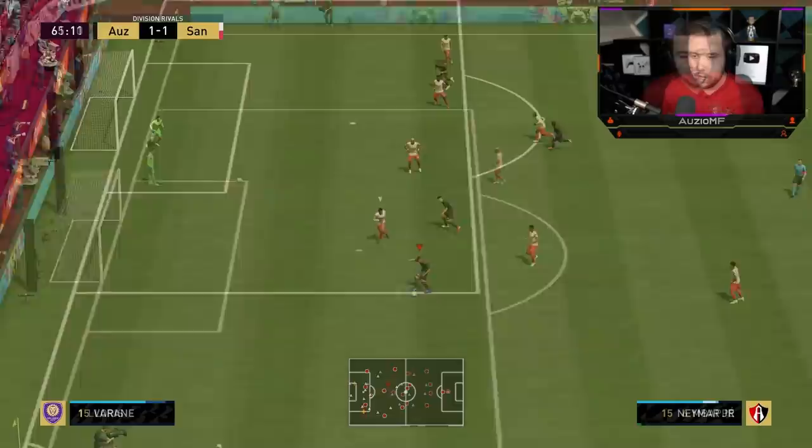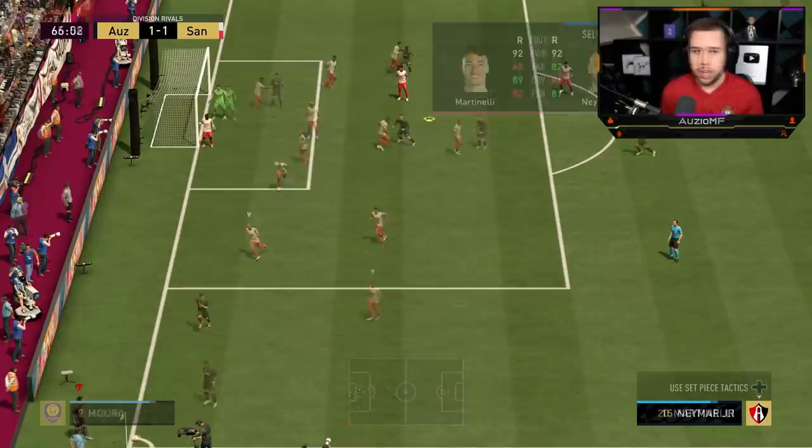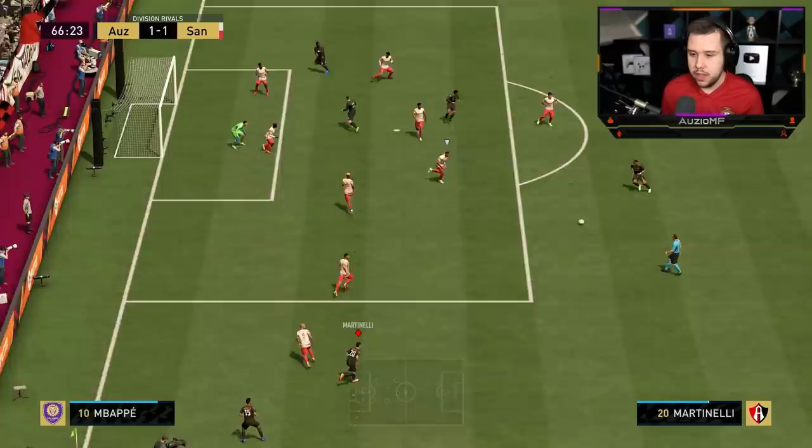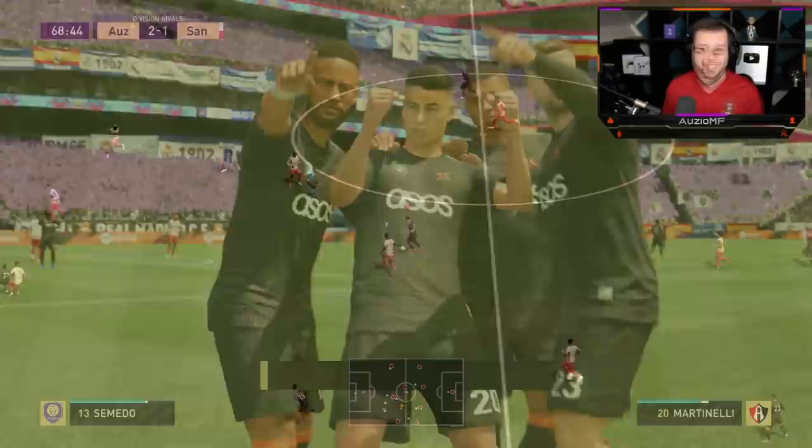We'll scoop that inside early to Martinelli. Good acceleration. Shot cancel to keeper - why did it screw up the shot cancel? It's a simple shot cancel. Get around the player there and we might even have ourselves a goal. He's got a finesse shot trait, so I do want to try this out. Give it back down to him - we've got a bit of space there. Green timed as well and it flies in! You can clearly tell the 87 long shots with 92 shot power - yeah, it's working.